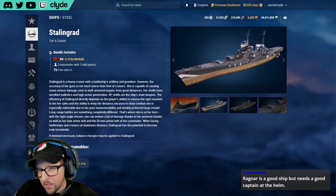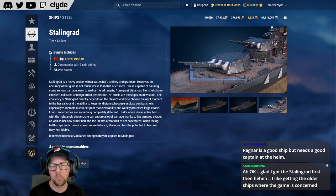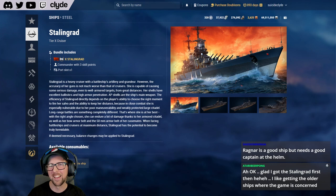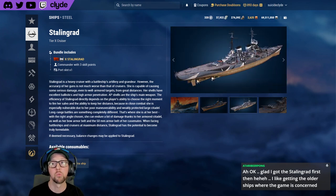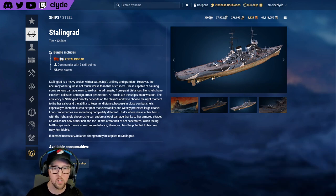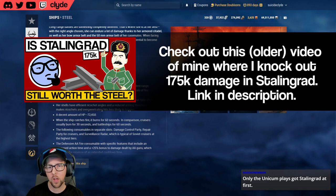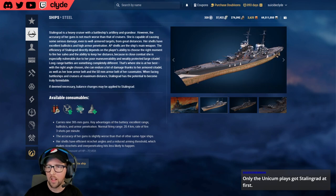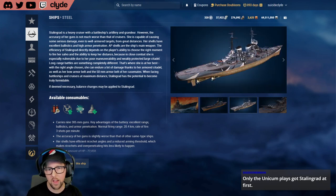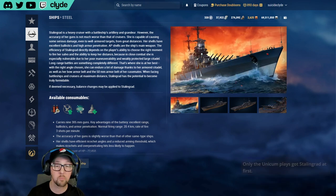Stalingrad is the oldest steel ship. I remember when it first came out everybody was scared of them. It was pretty quick that I found out they burned just like anything else — we could burn them down. Stalingrad was one of the first cruisers with guns that size: 305-millimeter guns. It does have a heal, radar that's 12 kilometers but not as long in duration as US radar, a defensive AA consumable, and damage control party. The guns are incredible — the shells fly fast, hit hard, and punch through things.